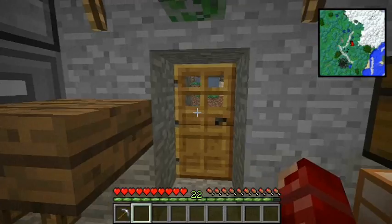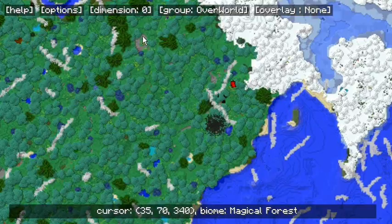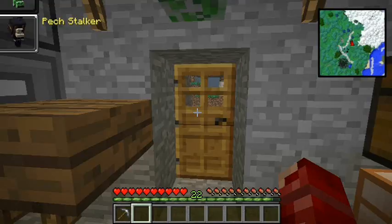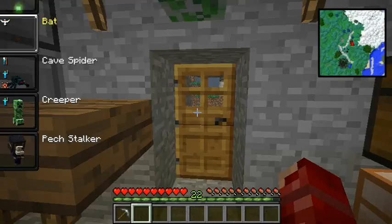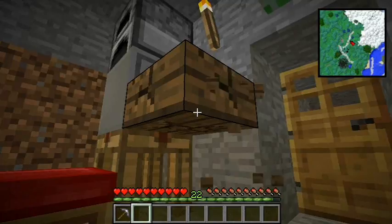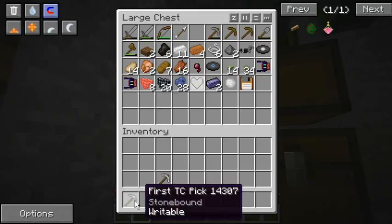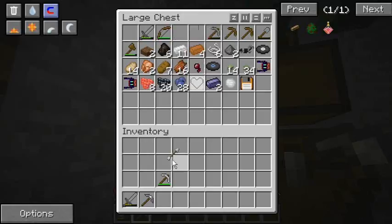We're going to head over into that little area and dig around. I've been killing some mobs and I do have a bat form, so we're going to turn into the bat. Actually, we don't even need to remove that - we can leave it. We're going to grab our iron pick just in case we need something to take care of us.